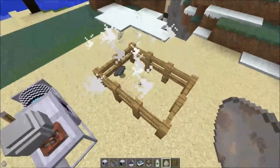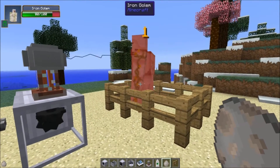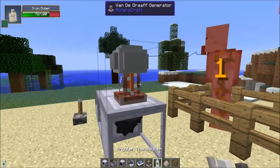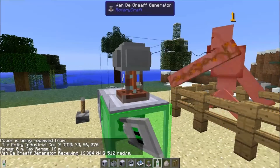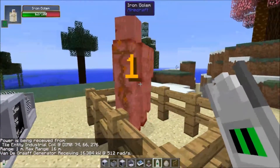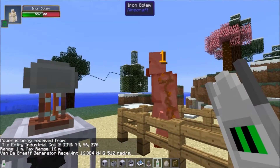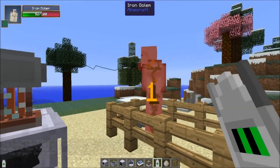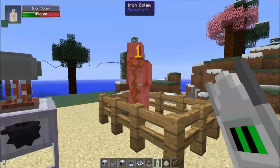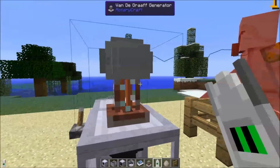Holy cow, he just died! So you'll notice there's an interesting difference here. If the Van de Graaff generator is completely charged, it'll just one-shot these things. If it's not completely charged and it's just discharging everything as soon as it gets it, it's only doing like one damage per hit. That's going to take a little while. The Van de Graaff generator is pretty cool.